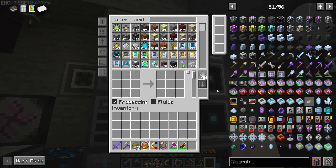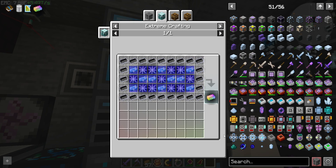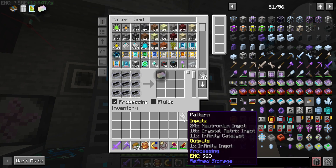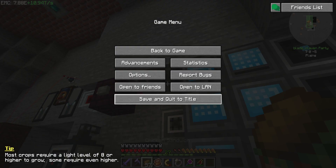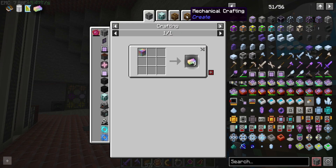All right, so we need 24 ingots, 10 matrix, and 11 infinity catalysts — which is 45 altogether for the crafting. If we go here and look, yeah, 45. All right.